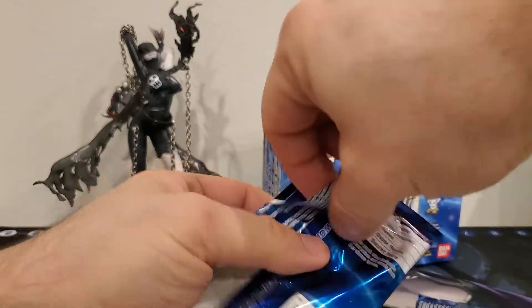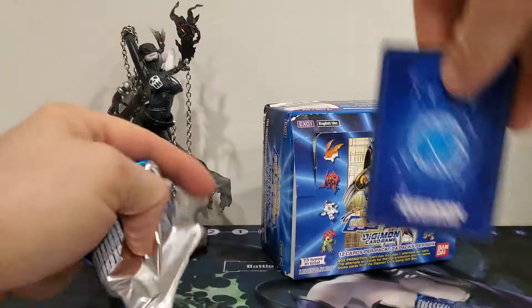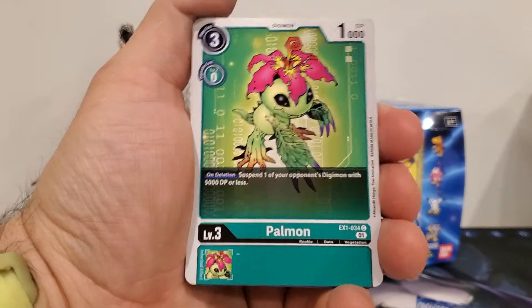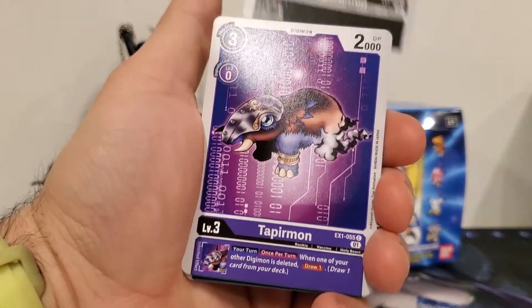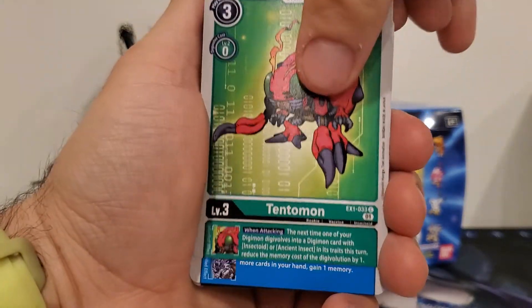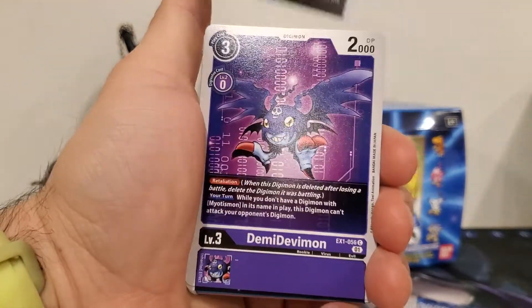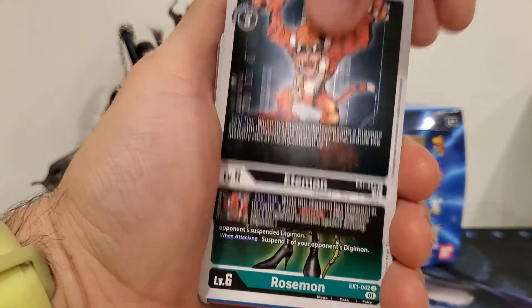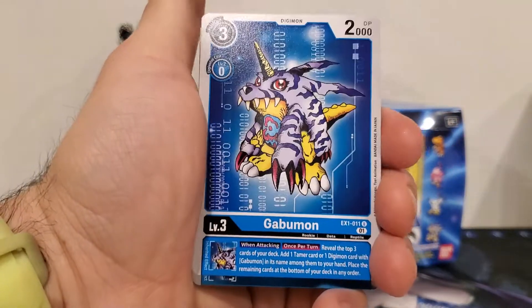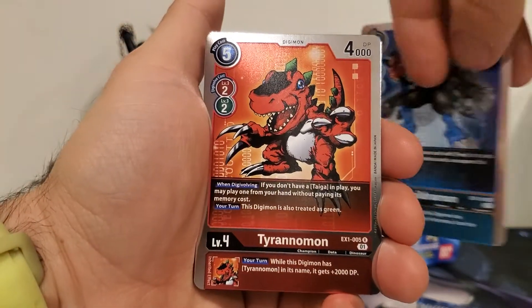Next pack — three packs left. The back pack was not the Machinedramon secret rare, but it was a good card — a parallel rare. We got Apalmon, Haguramon, Tapermon, Tentamon, Weregururumon, Karamon, Demidevamon — two of my favorites back-to-back — Edamon, Rosamon, Gabumon, Paiildramon, and Terranomon.